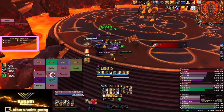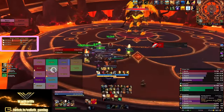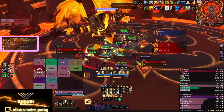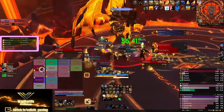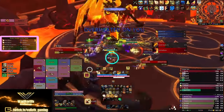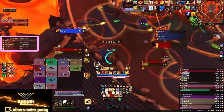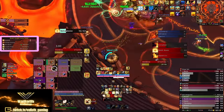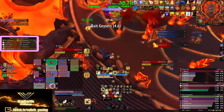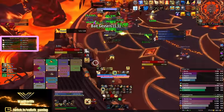Here is what we as holy paladins need to do on this fight, and quite frankly we follow the same type of structure on any boss encounter. Number one: right at the start of the fight, we go straight into our combo prep phase. Make sure you spread all your glimmers out before the first soak hits, and also make sure you send out your Tyr's Deliverance and Hand of Divinity to get that extended HoT out on your raid. As soon as the soak hits and the absorb is on the players, we execute our Daybreak and Divine Toll combo. This does a lot of healing, but you now also have tons of Holy Shocks to pump into the players that might still have the absorb on them or are low on health.